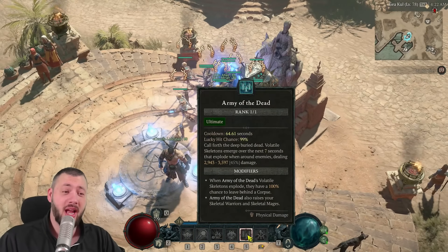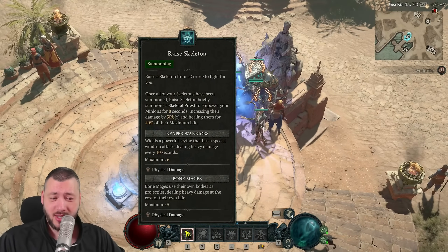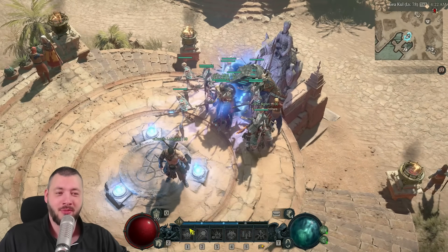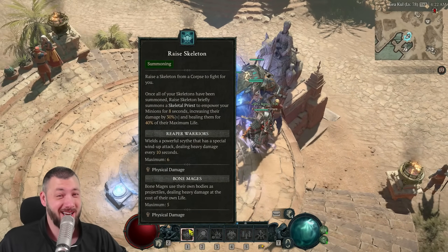Most importantly, when you activate Army of the Dead, also press Raise Skeletons, because Army of the Dead will provide a huge attack speed boost to your minions, and then together with the 30% multiplier, it's hitting hard.